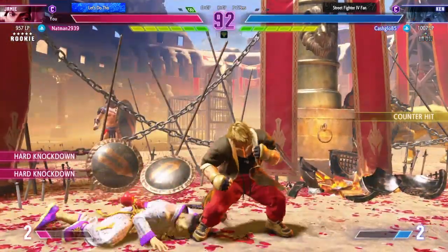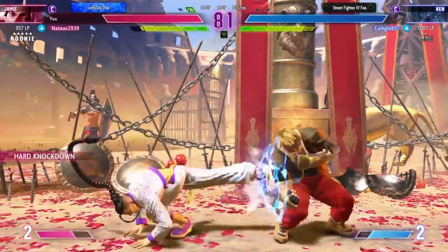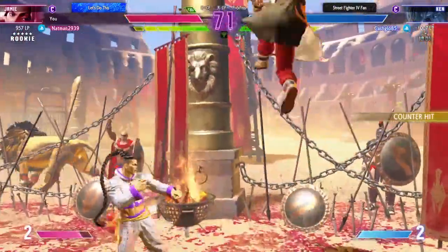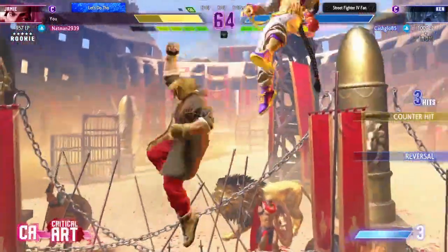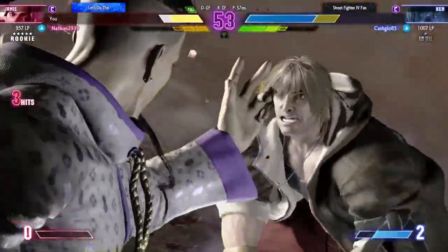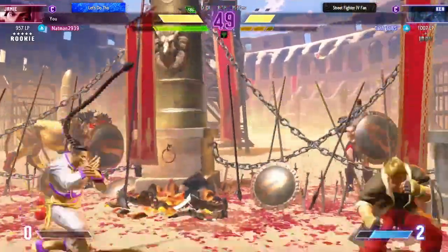Player 2 chases them down. Keeping them in the corner will only produce more damage opportunity. Blocks the low heavy. They may be planning to spend their drive gauge here — fighters will have to decide whether they want to go with an all-out offense powered by their drive or play it safe and conservative. Manages to block the jump in attack. Super art on deck for both fighters. Can they create an opportunity to opt for the critical art? This is our destiny — dread them with the critical art. Such a smart play to go for in this situation.